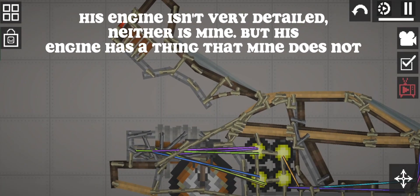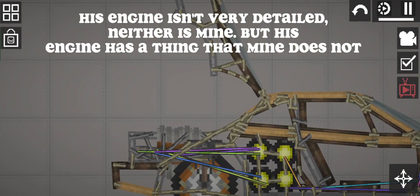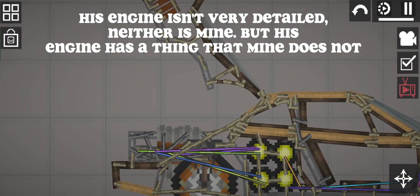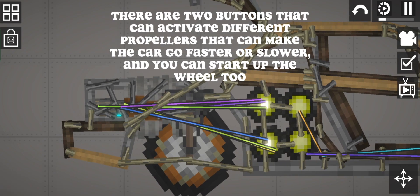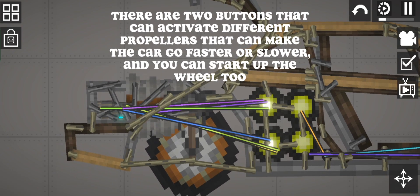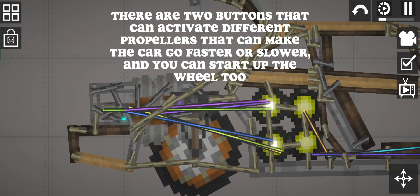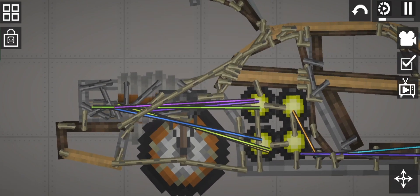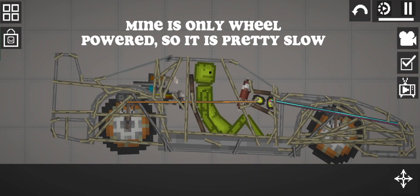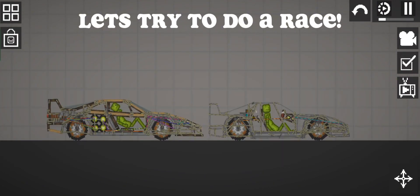His engine isn't very detailed, neither is mine, but his engine has something that mine does not — different speeds. There are two buttons that can activate different propellers that can make the car go faster or slower.